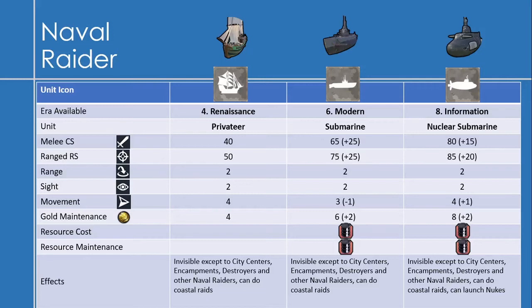The Nuclear Submarine is available in the Information Era. It has 80 melee combat strength — an increase of 15 — an 85 range strength, an increase of 20, and a movement of 4. Gold maintenance is 8. It also costs oil to produce and maintain, but really you'll want uranium at this point, because the special thing about nuclear submarines is they can help you launch nukes.